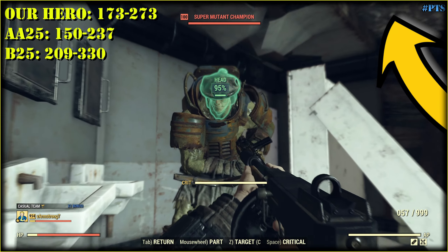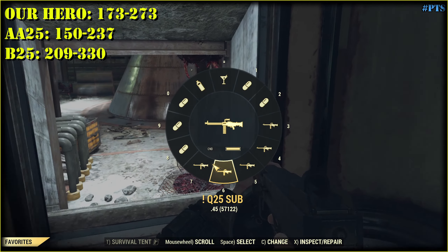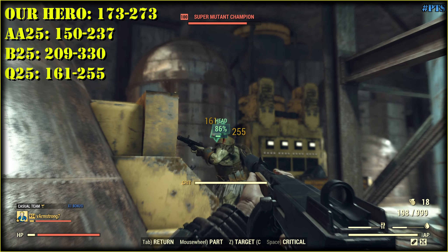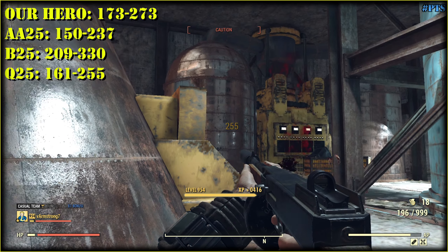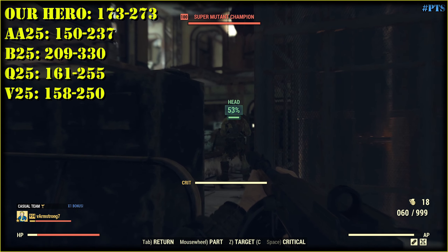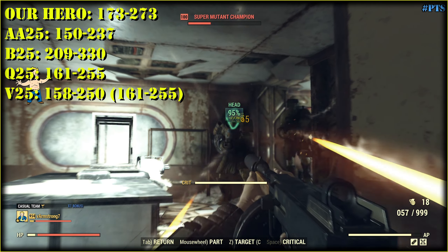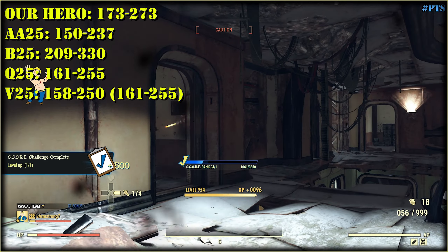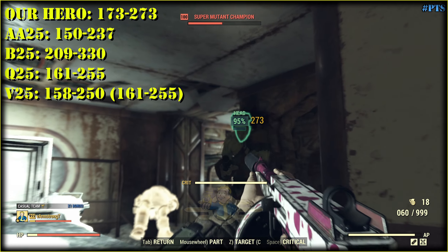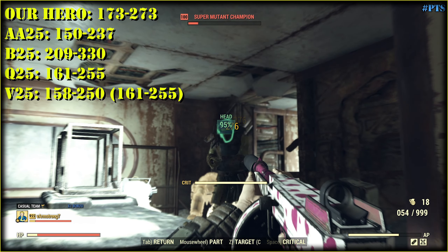AA25 means anti-armor with faster fire rate. I tried it with the hardened receiver, which sucks by default, but the armor piercing receiver reduces their armor resistance, so I thought maybe it will be better that way. B25 means blooded faster fire rate. Q25 means quad faster fire rate. V25 means vampire faster fire rate. For Q25 and B25 the damage should be the same, but sometimes we can get slightly different numbers — some factors can affect the damage, for example range, and it really suffers on this weapon.